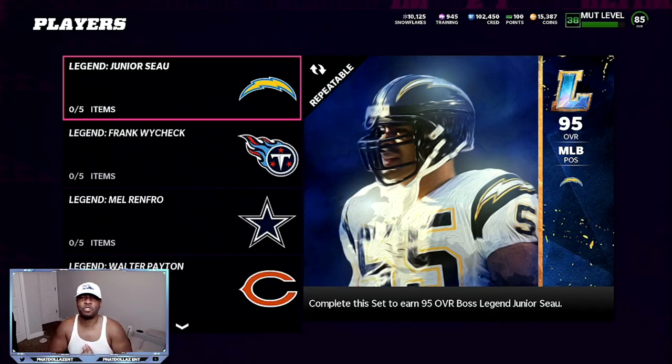Alright, so the first thing that you're going to want to do is take advantage of the newer legends — you can do the older legends also, now that the prices are going back up to normal rate. But the newer legends is what you want to be taking advantage of because people are going to be posting cards for way cheaper than they should. So if we're looking at this new Junior Sayo and this Frank Wycheck, you can make a lot of coins. This coin method is going to take a few coins to start it up because you're going to need at least the amount to complete the set.